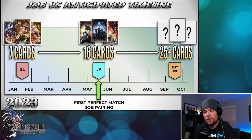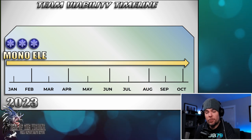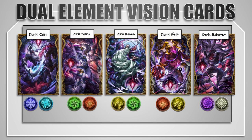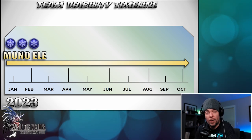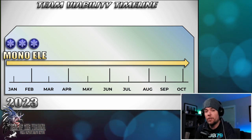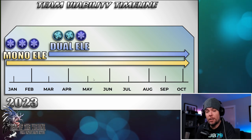Assuming you've collected several of these cards on Global today, how can you best utilize them in the current meta? We're currently firmly entrenched in a mono-element era where the majority of teams run a single element. Since the second anniversary, we've also been seeing some dual-element effective dark esper vision cards and some experimentation mixing elements. The most successful thus far has been water and ice via the Dark Odin card, but compromises do need to be made when forming that type of party — most notably incorporating older rainbow effective vision cards. That's really where these job-based vision cards can come in and help amp up the power of those dual-element teams.